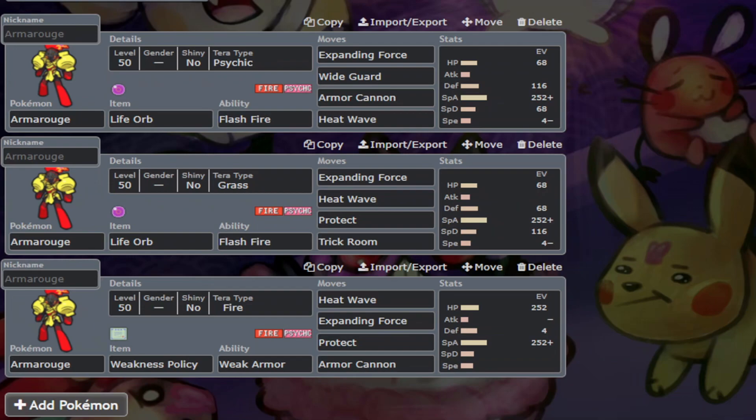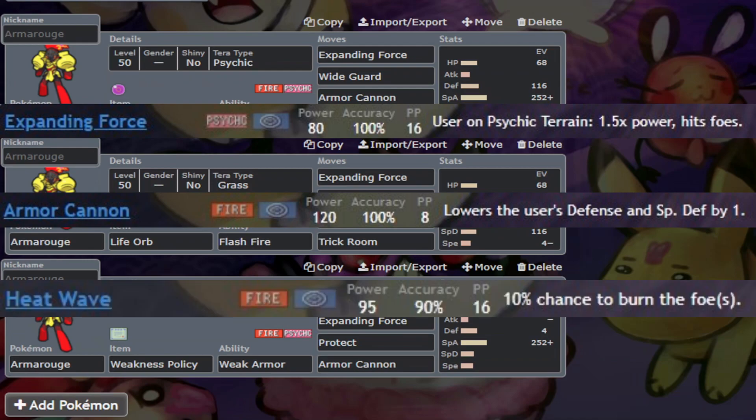Psychic for pure damage output and Grass for defensive capability, and a moveset of Expanding Force, Armor Cannon, and Heat Wave, with some other fourth move, most commonly Protect.